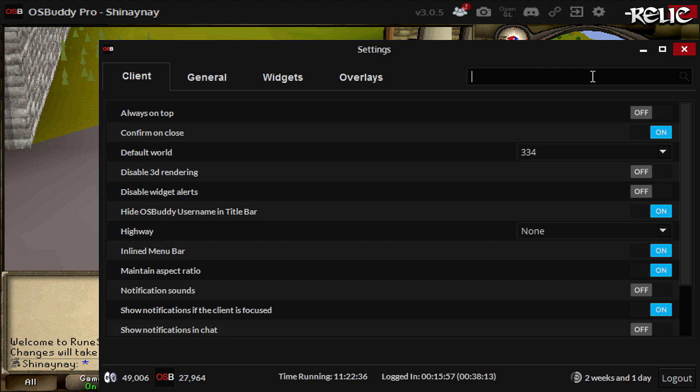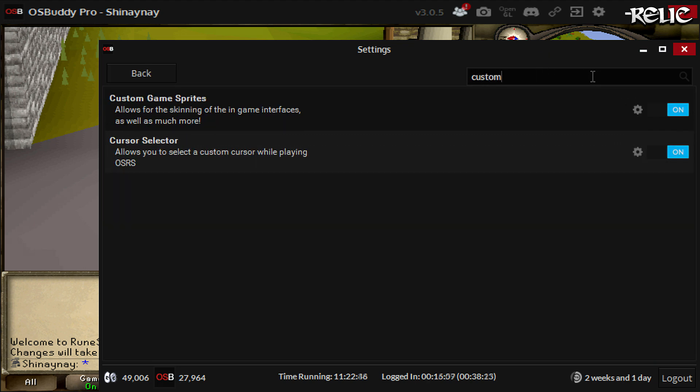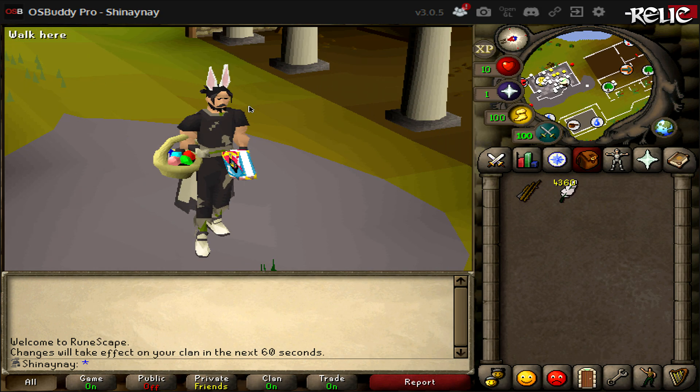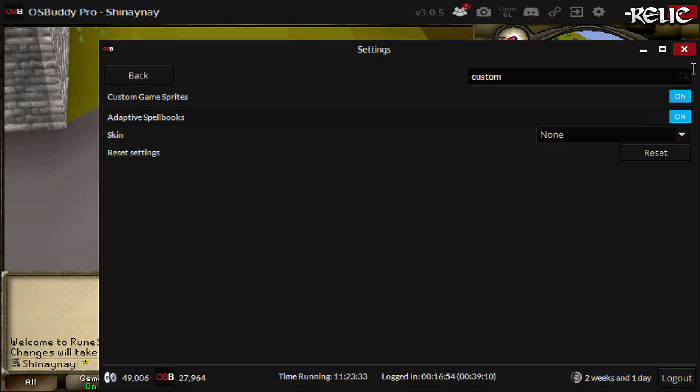From there, go into the search bar and type the word 'custom.' You'll see the options for custom game sprites. Go down to the cog right next to that, and from here you can actually change the skin of your client. If you don't want one at all, you can go back to the original interface.